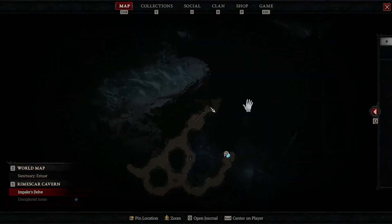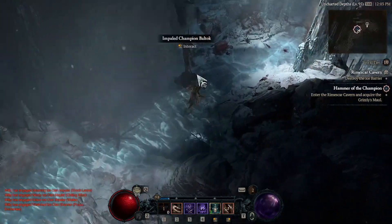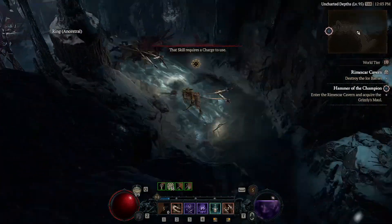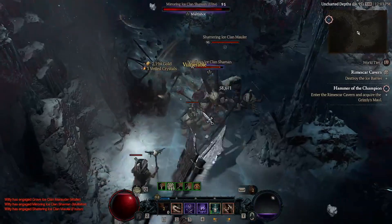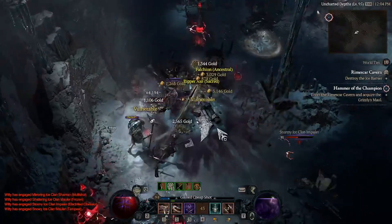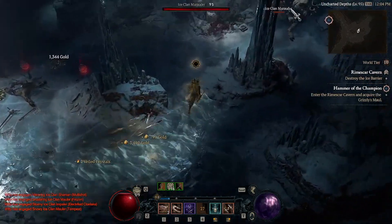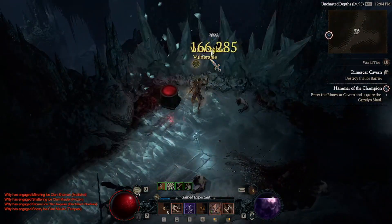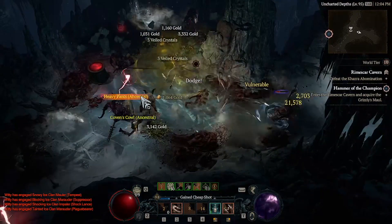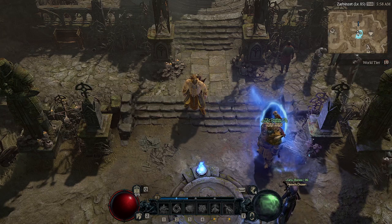Some other things we know will be in Season One: Nightmare Dungeons will have their experience reward increased prior to or during Season One, meaning they will likely be the best experience method available. On top of that, Sigils will create a portal that teleports you directly to the dungeon in Season One, reducing travel time and speeding up clearing significantly. Blizzard never intended for regular dungeons to be the best experience per hour, and we'll see that corrected by Season One.